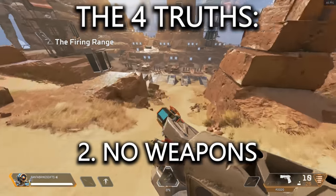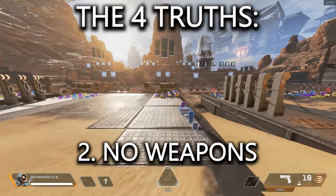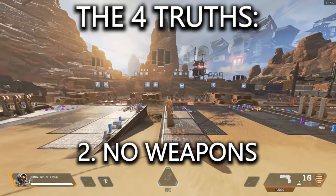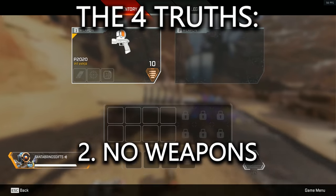The second truth is no weapons. Make sure you're not holding any weapons. The rest of your inventory doesn't matter — you could have a gold backpack, gold shield, everything — just as long as you aren't holding any weapons.